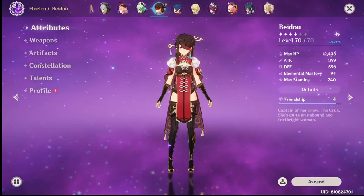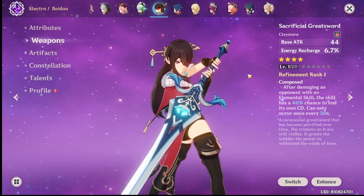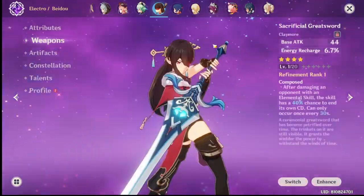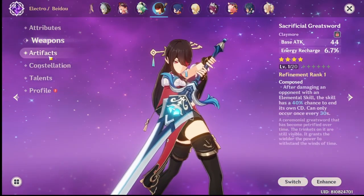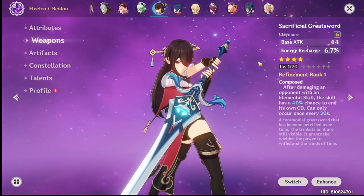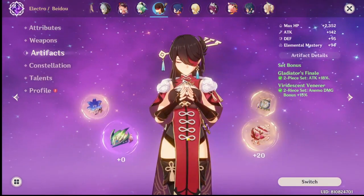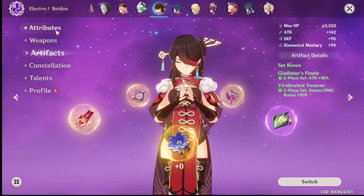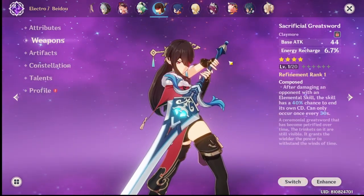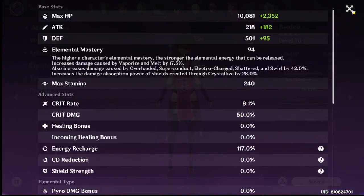Her cons: Beidou costs a lot of investment to increase her damage. Apart from artifacts, you'll need a good four star weapon like the Serpent Spine or Black Cliff Greatsword. If you don't have a crit weapon, you'll need to grind the electro domain for artifacts rolling both crit damage and crit rate. That said, she still does solid damage around 50% crit rate and 120% crit damage.